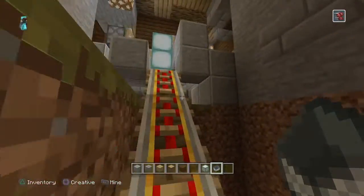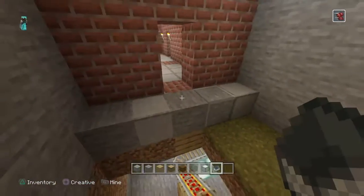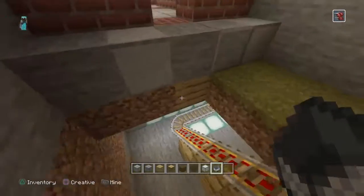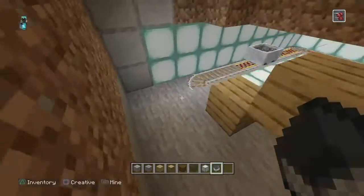If you go up these little stairs, this is your garage right here. You can make actual stairs or maybe like a little bubble elevator — I might do that for you.